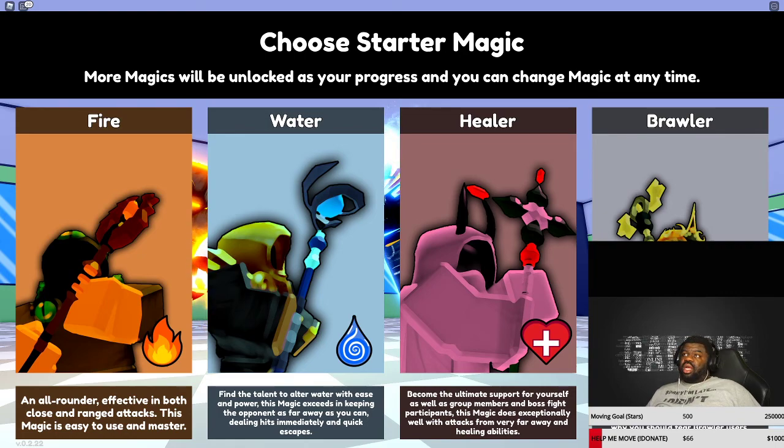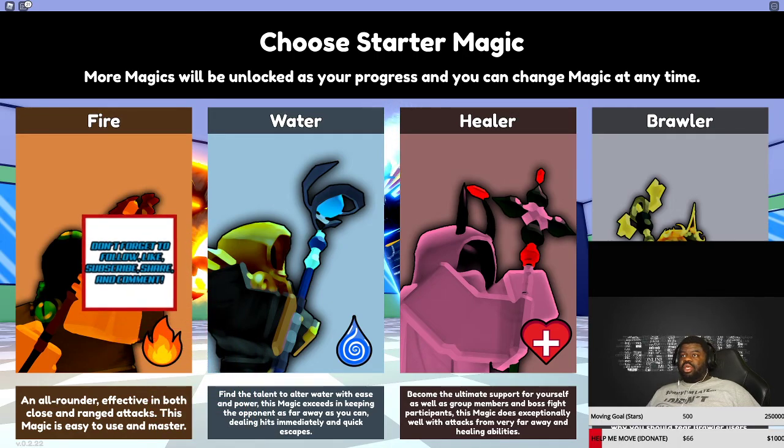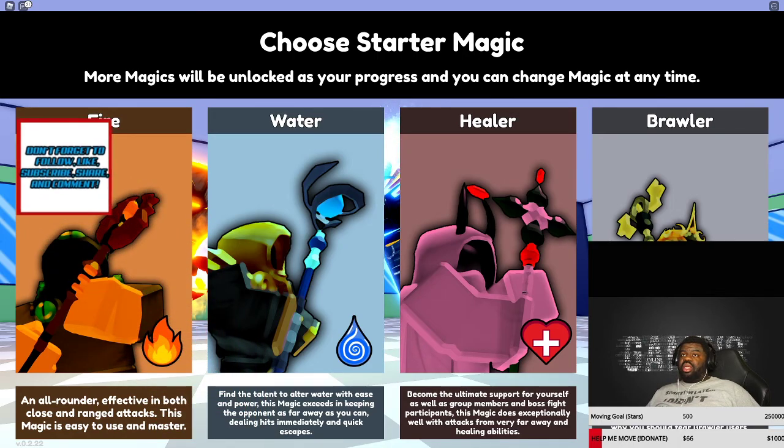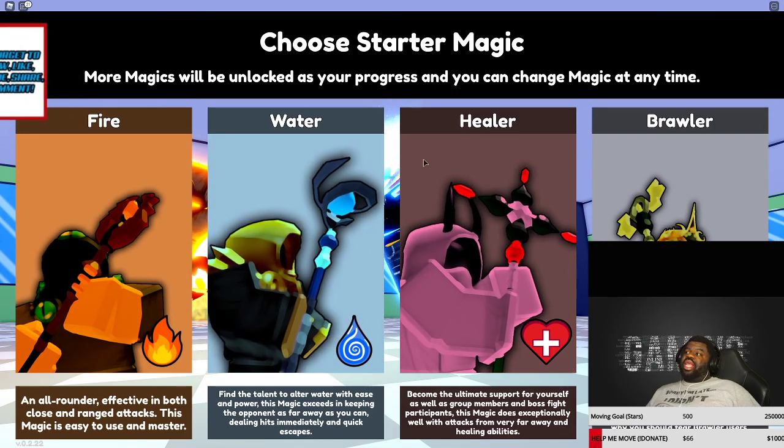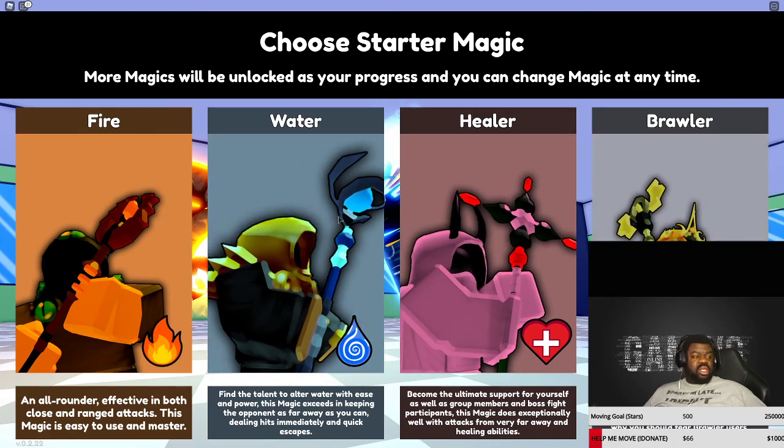Right here in the starter magic you get to choose between elements — Earth, Wind, and Fire, no I'm just joking, you guys are too young to know about that. We got Fire, Water, Healer, and Brawler. I'm guessing Brawler will be up close and personal in your face, Healer will be like patching you up while you're bleeding, and Water would be like...